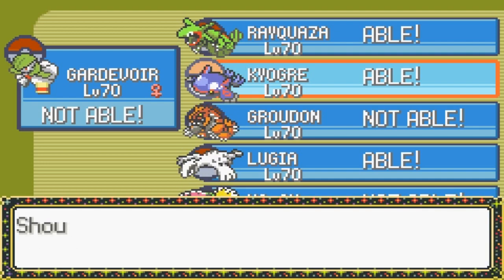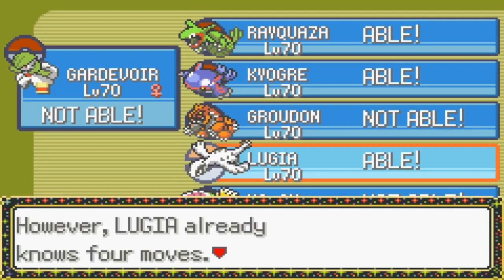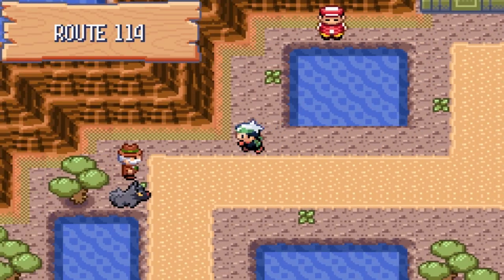Actually, I'll give Waterfall to Lugia instead, since she already has a Water-type move in Hydro Pump, so might as well give it Waterfall too.